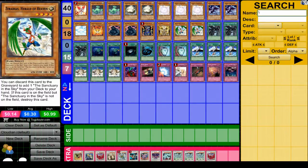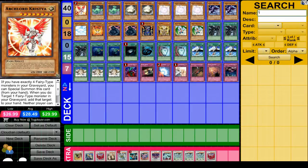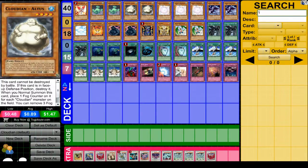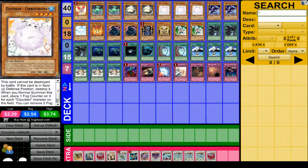So we'll talk about the cards in the deck. Archlord Kristya is good in any fairy type deck and it's very easy to get her back. Cloudian Acid Cloud is used for destroying your opponent's spells and traps. Altus is used for destroying cards from your opponent's hand and also has 1300 attack, which is decent. Cirrostratus is used for destroying monsters.